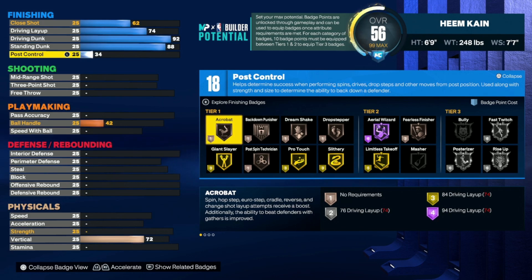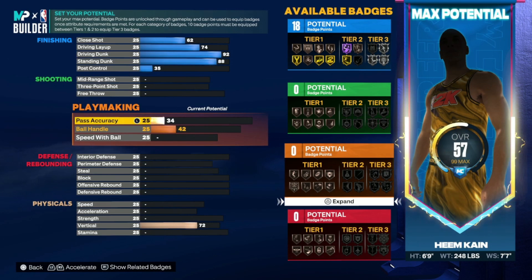Here are the finishing badges — tier ones, tier twos, and tier threes. You get Limitless Takeoff, which is so OP in this game. You are going to be jumping from the three-point line, from the free throw line — you're going to be jumping from so far away and getting so many contact dunks.